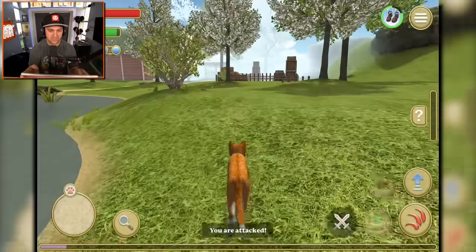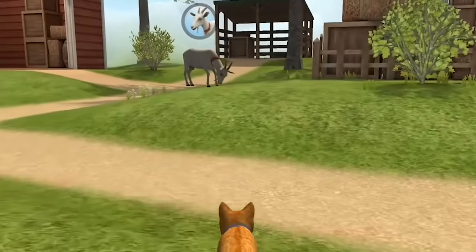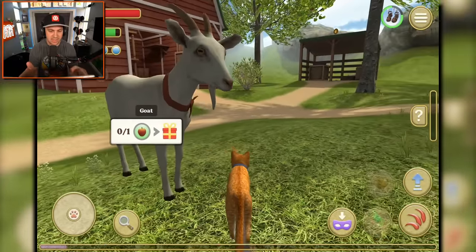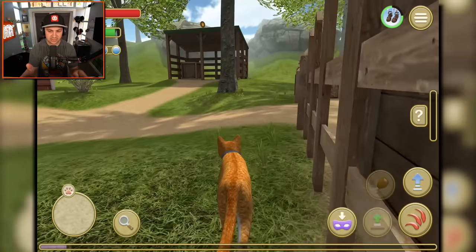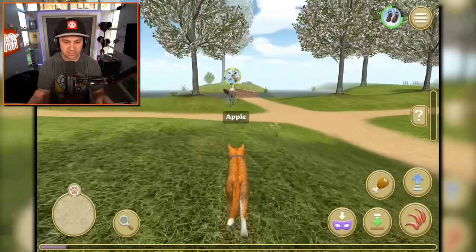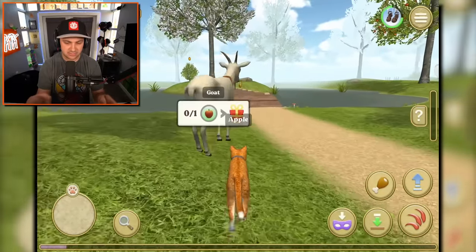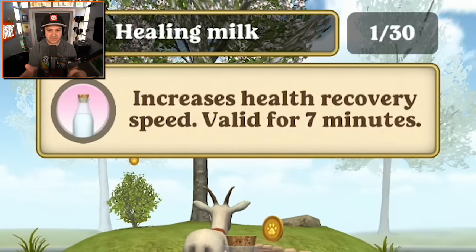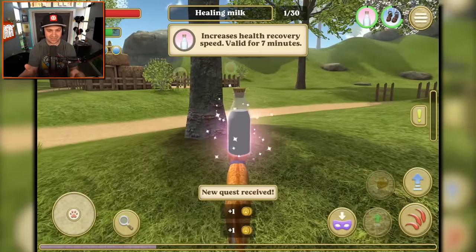Watch out for the raccoon - he's a vicious combatant. We're not ready for raccoon battles. Goat, what do you want? He wants an apple. I've seen many apples around these parts and I will bring you an apple. I have found your apple. Goat, I have your apple - stop leaving! Thank you. Increased health recovery speed, valid for seven minutes. I don't really need it because I never get hit - because I'm so strong.